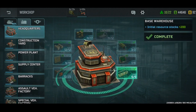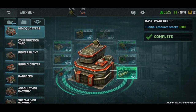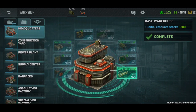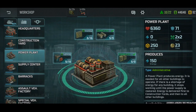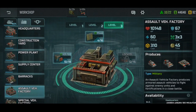Now number three is the warehouse. At the very start of the game, the initial resources are very crucial to your base development. It'll tell you how many barracks you can place at the start, how many supply centers you can have, how many power plants, and whether you can build an assault vehicle factory in deployment time if you wanted to.